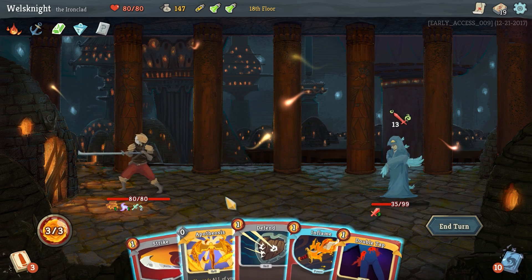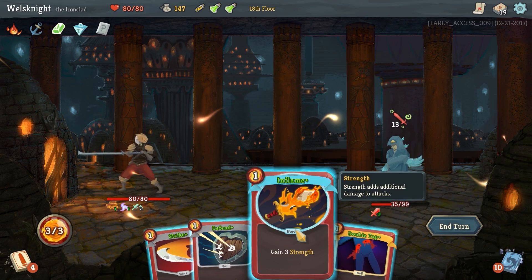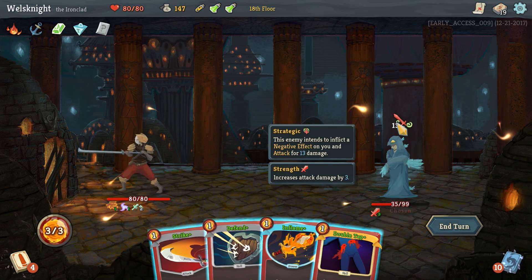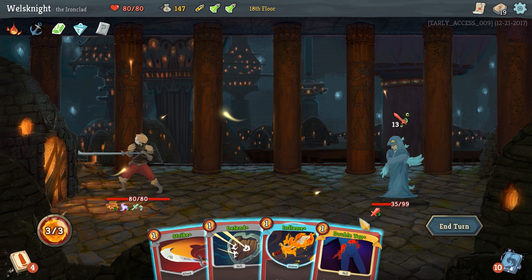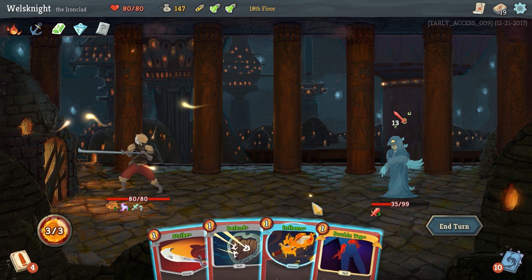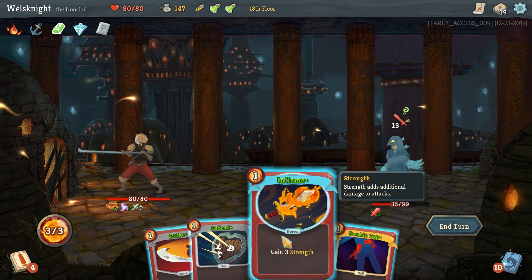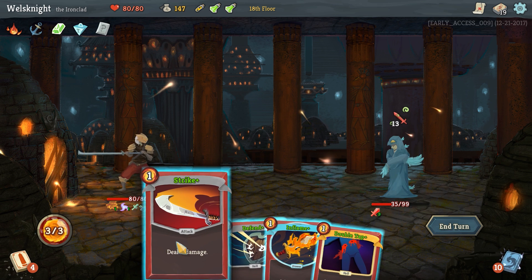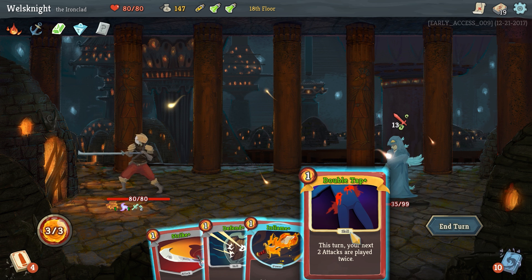He put a hex on us — we are weakened, so we're going to do less damage. We want to use apotheosis for sure because it's amazing; that'll buff all of our cards. He's going to attack for 13. This turn, our next two attacks are played twice — nice.